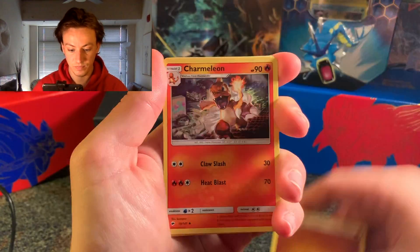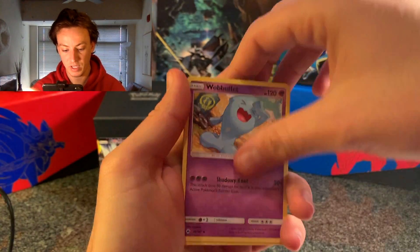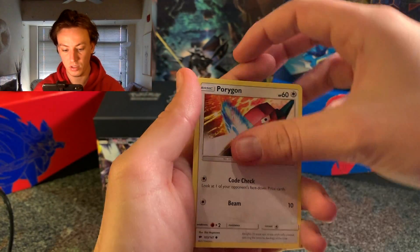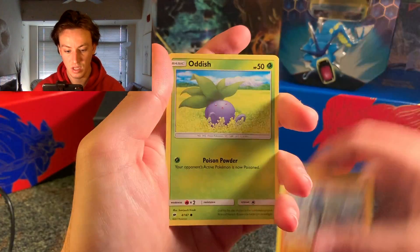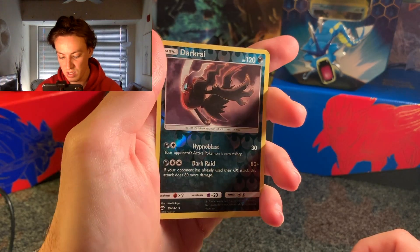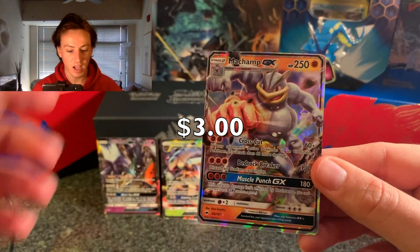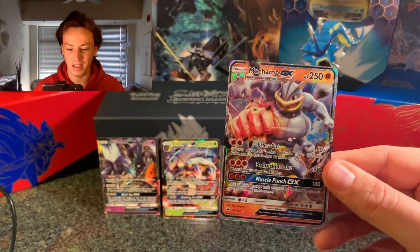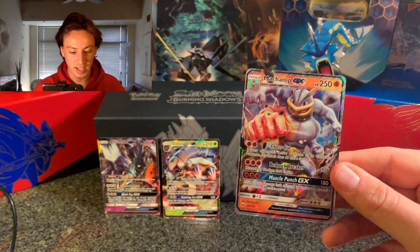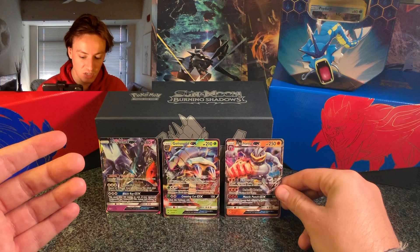Okay, we have an Energy, another Charmeleon — not as rare as I thought — Whirlipede, Wobbuffet, Panpour, Caterpie, Porygon, Sawk, an Oddish, a Darkrai, a Reverse Holo Darkrai — I have not got that yet, that's awesome. And finally — Machamp GX! Wow, three out of four packs we get a GX. I could get used to this. I don't think I have any of these three, and they're all GXs. No Secret Rares today, but I can't complain at all.